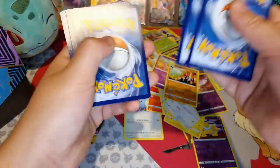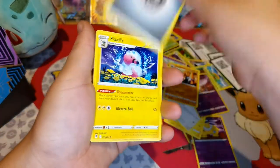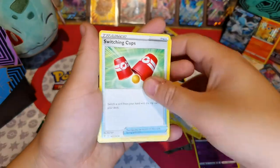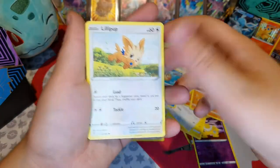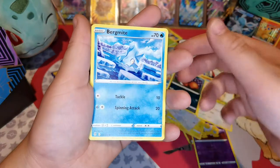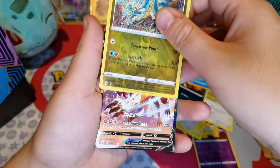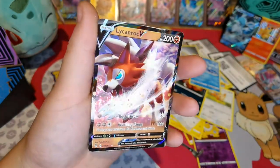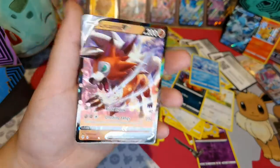There is the code. Steel Energy — it's a Flaaffy. Bravery Charm, Switching Cups, Eevee, Hippopotas, Lillipup, Nickit, Bergmite — Reverse Holo of Drampa — and Lycanroc! Look at the green reflecting off the light there — lovely colour green. There you go.